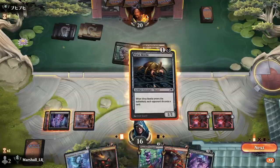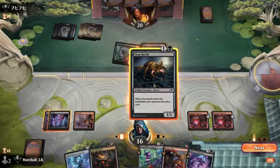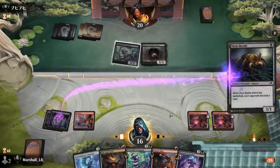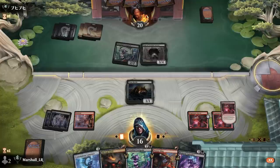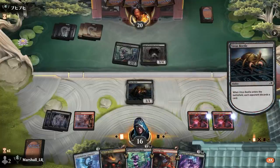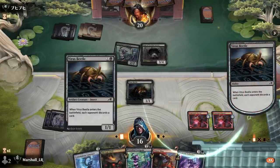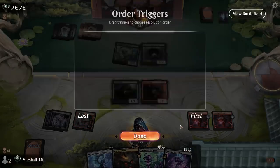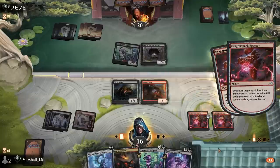I think I just want to play two things. I'd like to get the Anvil down, but if I play the Sling-Gang and the Beetle I can double block the Centipede here and I'm still stacking up counters on the Reactors.